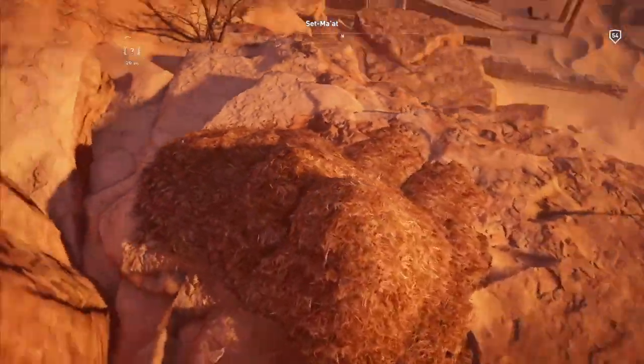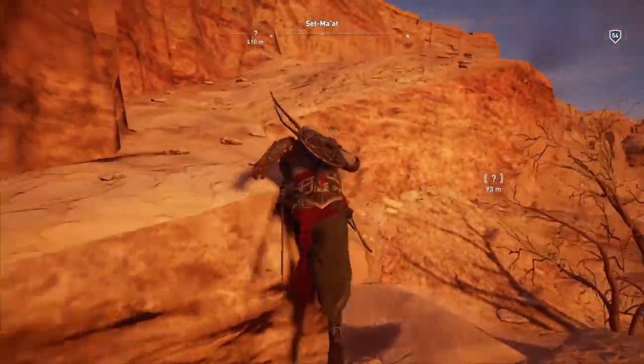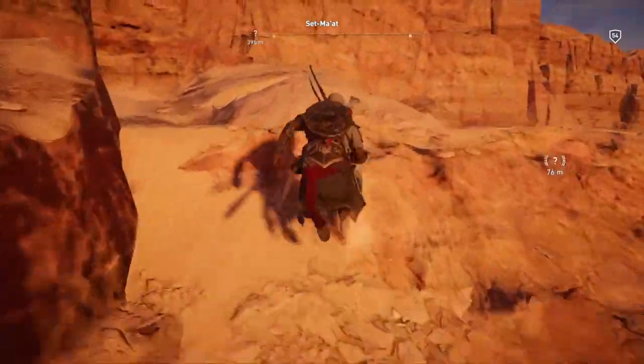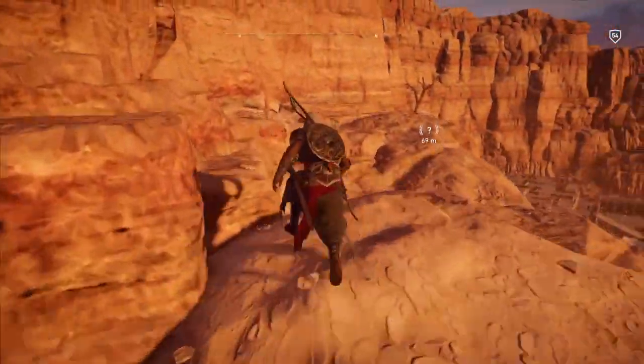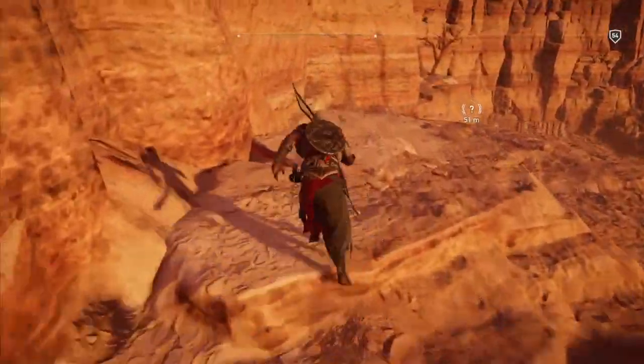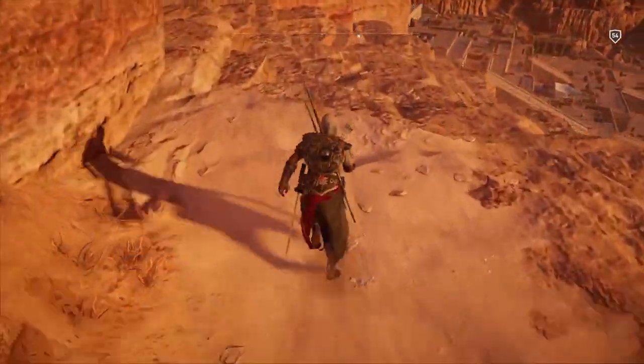Jump off this northern viewpoint, and don't jump down further — stay up high on the rocks and just run along here. And as you will see, you will come across the Vulture Lair. It is just right here waiting for us.